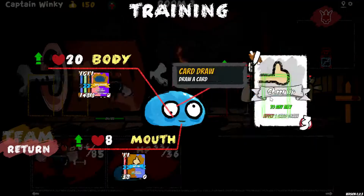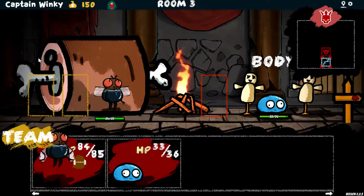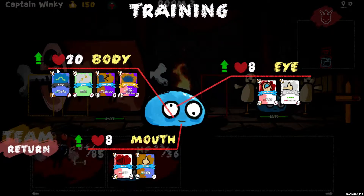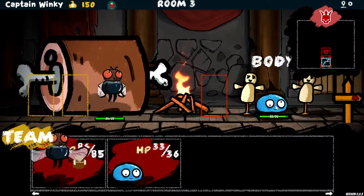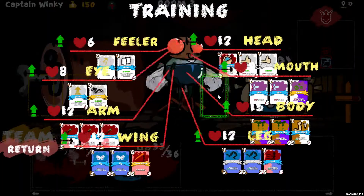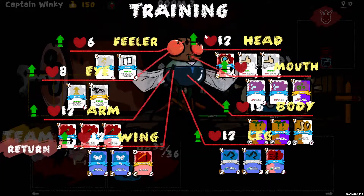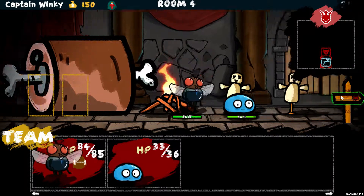Do I have to choose one? Maybe you have to choose one — maybe I can do it to two people. Sure, we'll hit on with that training. I think that did it.